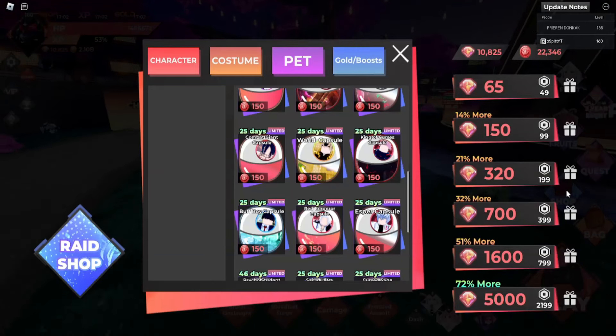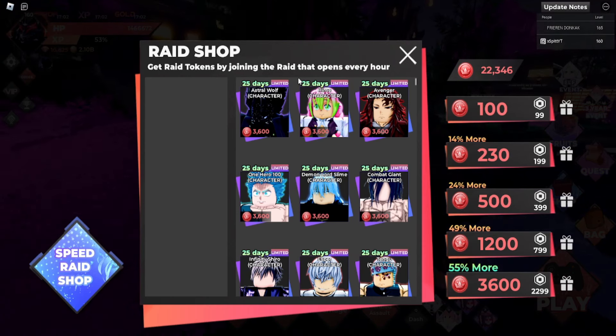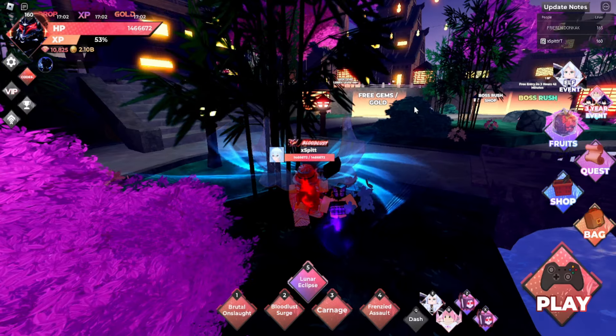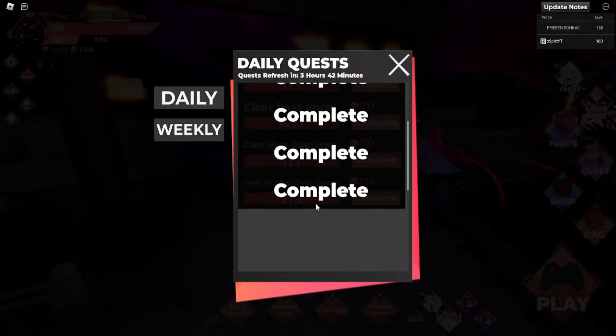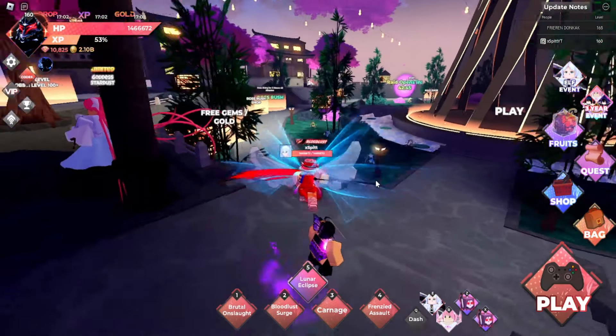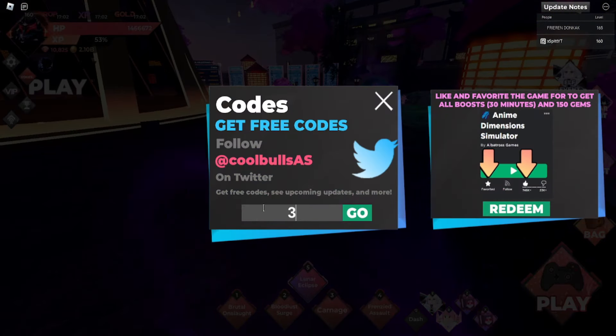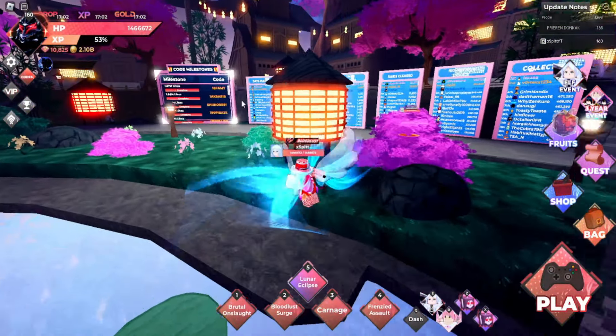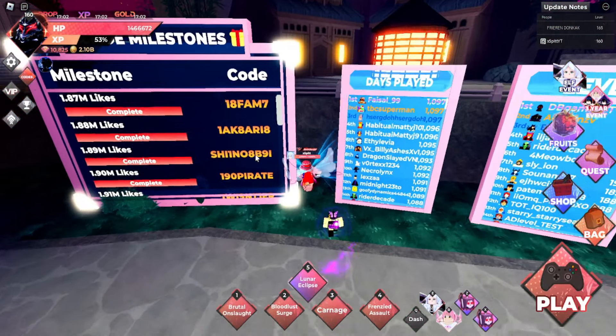Other ways to get raid tokens: you can get 1 or 20 free raid tokens every day — I won't count that in the one-hour strategy. You can also do your daily quests, which give 125 raid tokens once you complete all of them, and that's not hard to do. There's also a new code 'three years' that gives you 800 raid tokens, which is insane, and other codes on the code milestone will also give you a bunch of raid tokens.